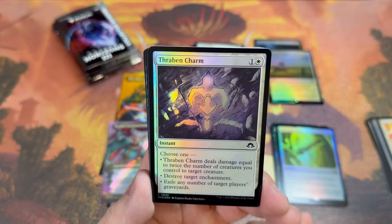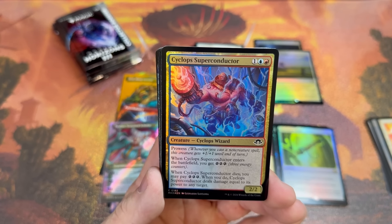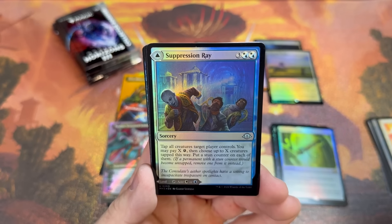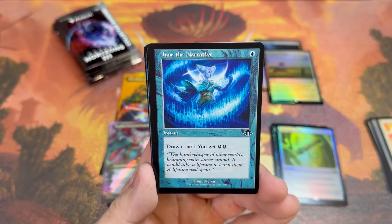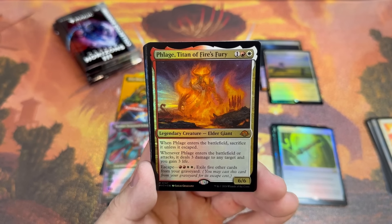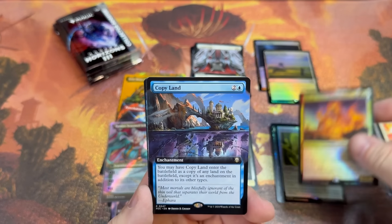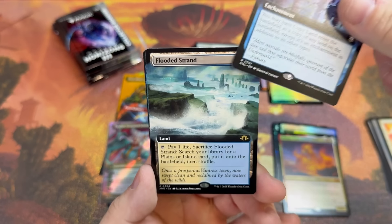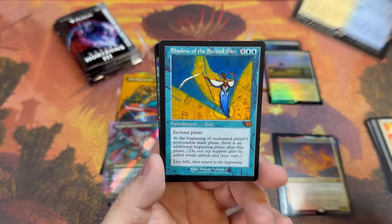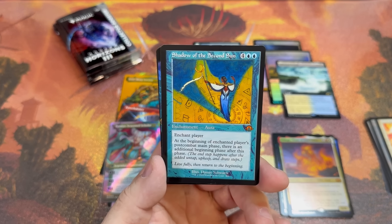Petrifying Dude, Tranquil Landscape, the Reyhan Charm. I bet I sound really ridiculous getting excited with my voice only about 60-70 percent — I appreciate you guys bearing with me. Forest, Time the Narrative, Sling-Gang Lieutenant — that's a reprint. Phage Titan of Fires — do you think it's related to Phage? I doubt it though. Copy land.